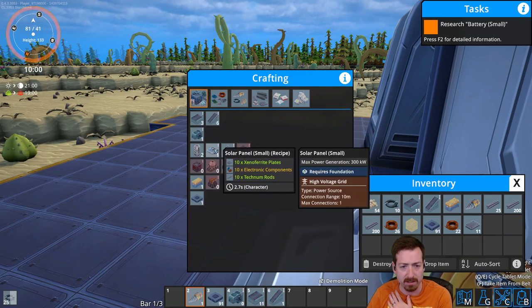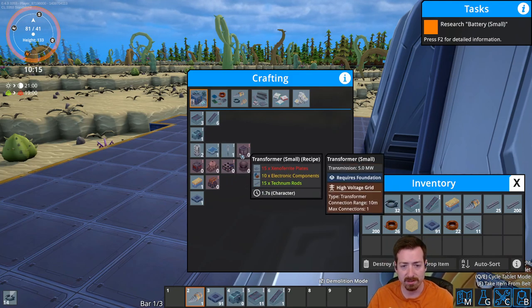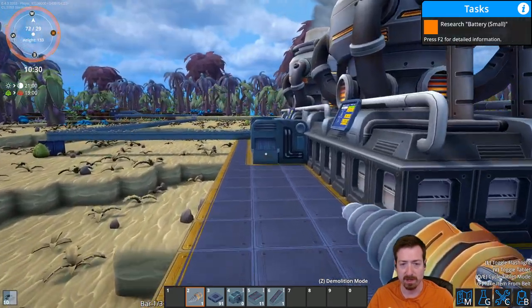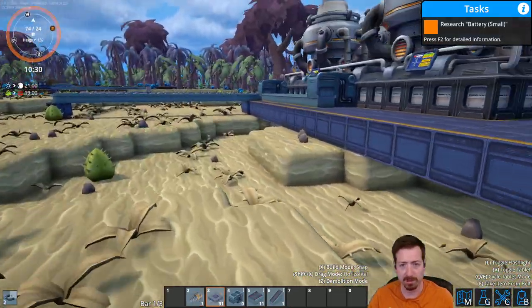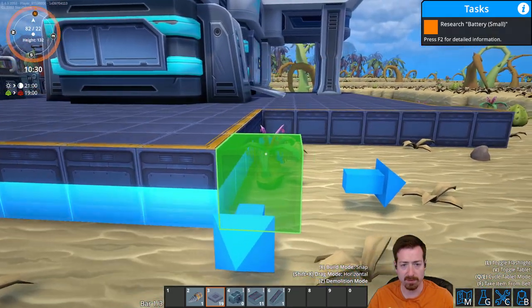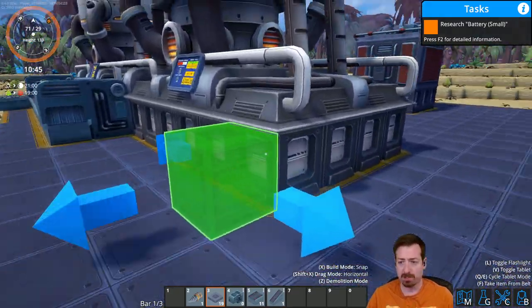But without batteries it's not a massive point to solar. I could make a couple and that would save me some biomass during the day — assuming it prioritizes. I have no idea how power prioritizes itself, so that may or may not work. Who knows? But let's get some more foundations built here. I probably want to automate foundations — maybe one of the first things I should automate, because we just always need them.